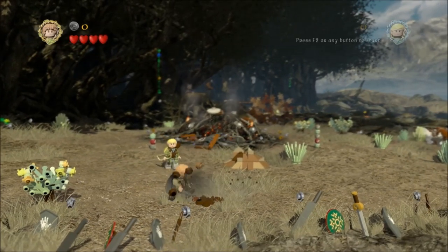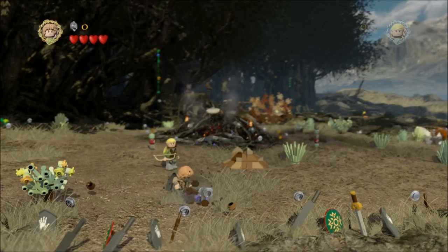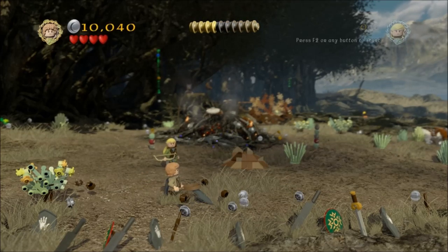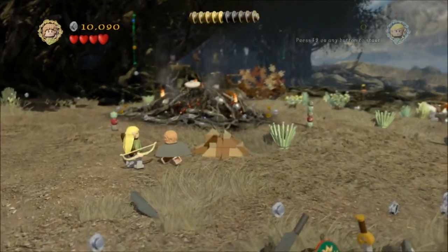Start off by shooting those with Legolas, then come back here to dig with Sam, and that will give you the first treasure, which is an Uruk shield. I got this on a previous run, so I didn't get the treasure awarded, but there it is lying in the ground — just tap to pick it up.